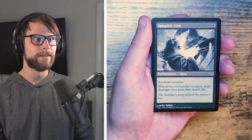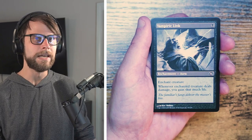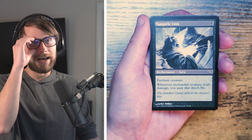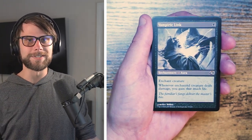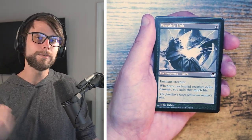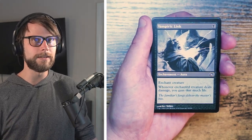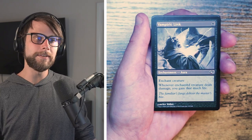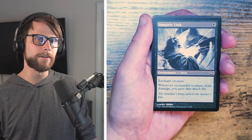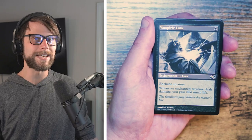Vampiric Link — enchant creature for one black. When the enchanted creature deals damage you gain that much life, essentially lifelink on a black card which is pretty cool. I don't love it though — in limited I generally shy away from auras because you're investing a lot in one creature. If they just remove it you've lost two cards, not just one. It's filler; lifelink is great but I'd avoid this as an early pick and probably even in the deck at all.